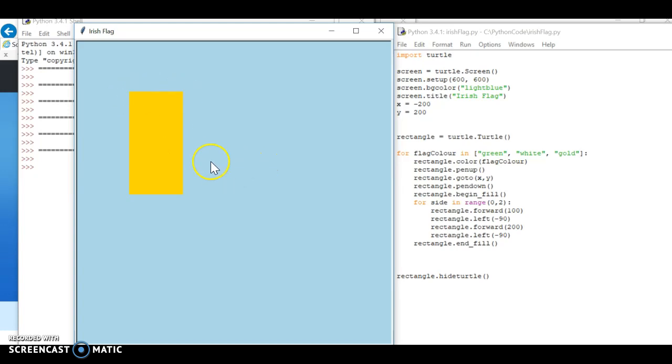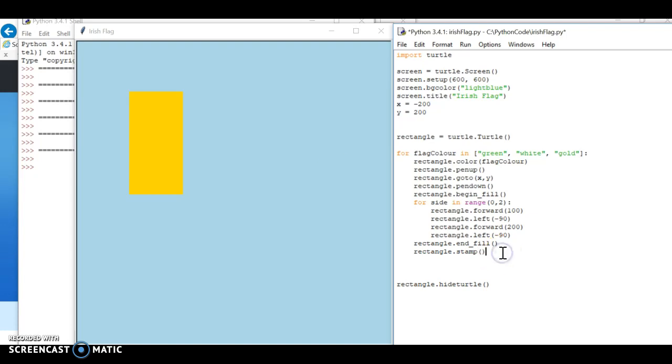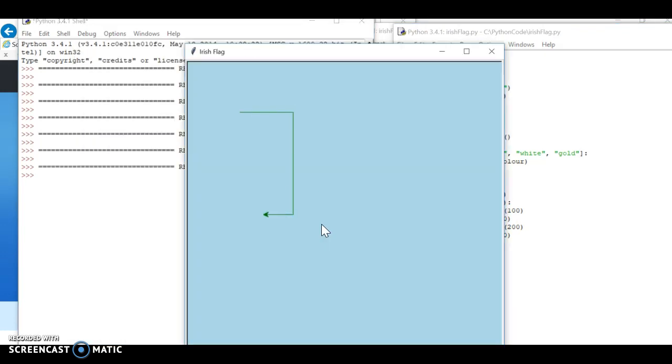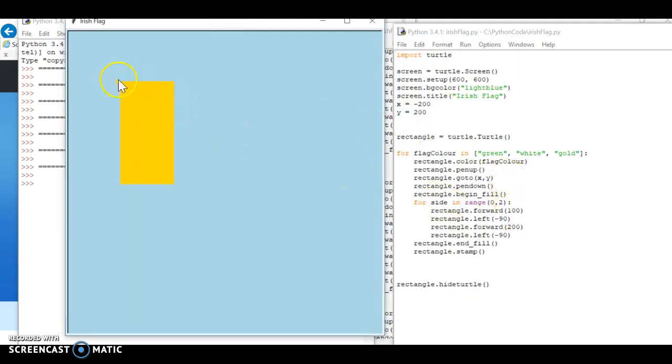To figure out where it ends, I'm going to use rectangle dot stamp so I can see where it ends each time it draws. After stopping, my final position is here. We drew across 100 pixels, so after it goes through my for loop on the first pass for green, I then need to change the x position before I start drawing white.